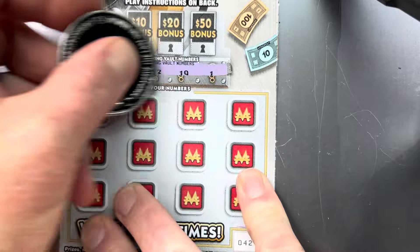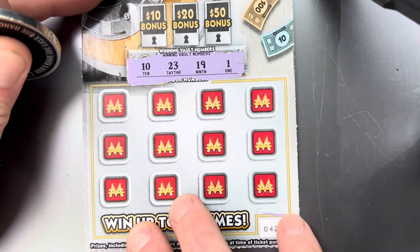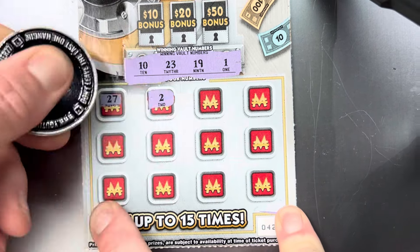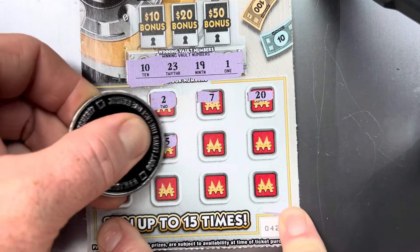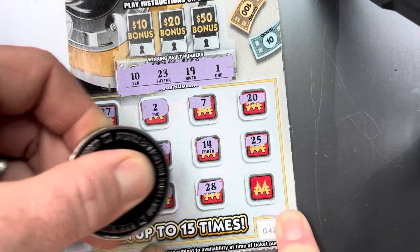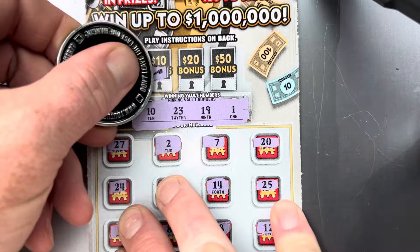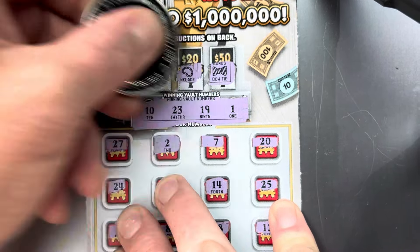I'll go ahead and start with ticket 42, see if we can get some beginner's luck on this ticket. Numbers: 10, 23, 19, 1, 27, 2, 7, 20, 24, 15, 14, 25, 5, 8, 28, 8, 12. Can we get it in the bonus? We got a key, a necklace, and a bow tie. Alright, nothing on ticket 42.